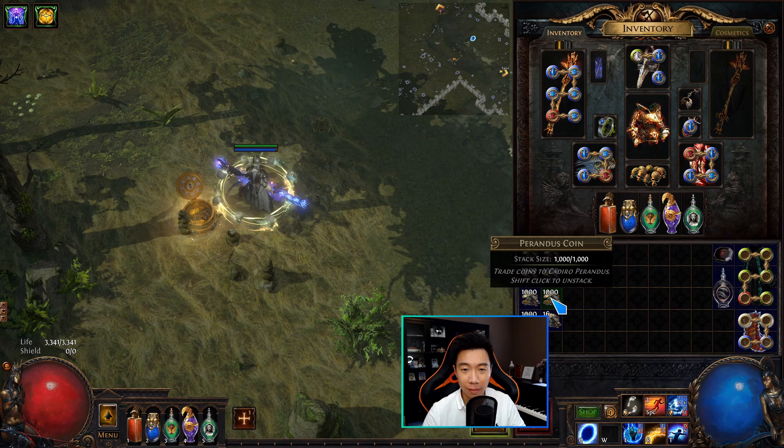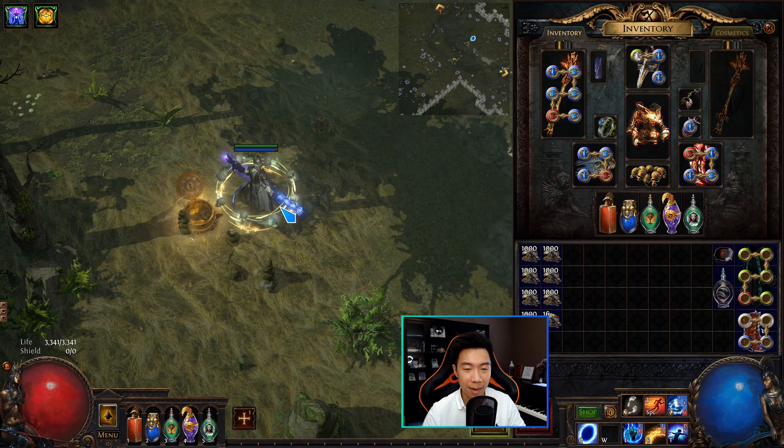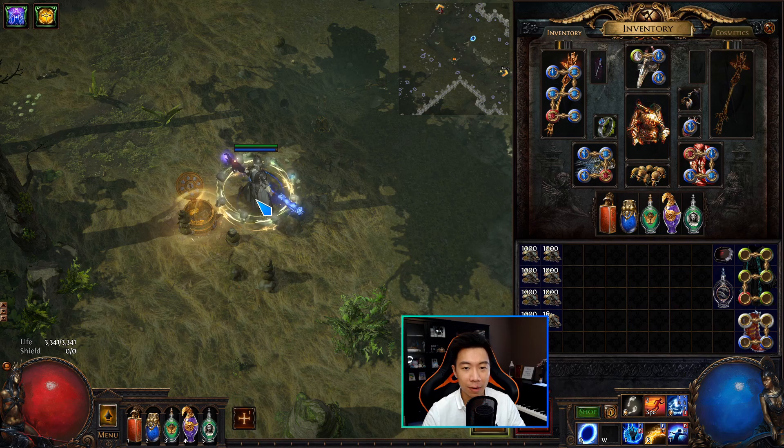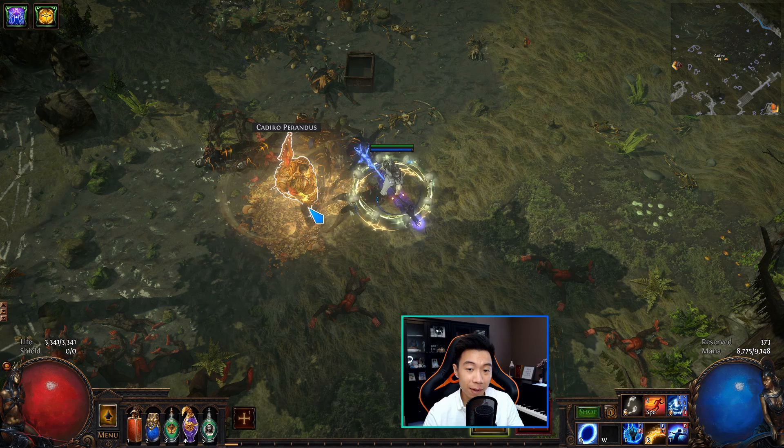With these Perandus coins, there's literally only one thing you can do with them, and that is to buy items from an NPC named Cadiro, who also has a chance to spawn on a map that has the Perandus league mechanic on it. I'll show you him right away and then talk about the different ways you can spawn Perandus as well as Cadiro so that you can use these coins.